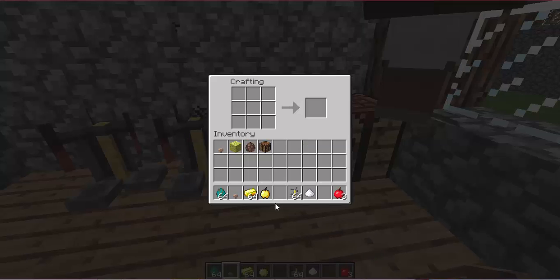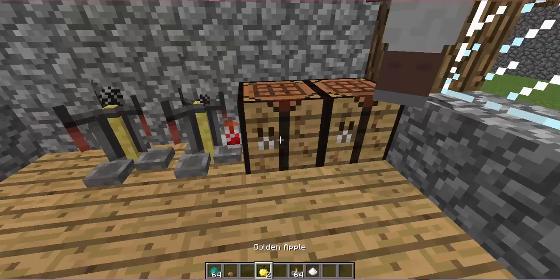While that's brewing we will make a golden apple — surround the red apple with golden ingots and you simply get that.